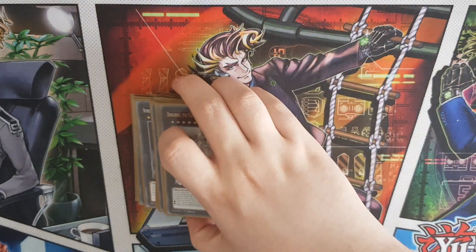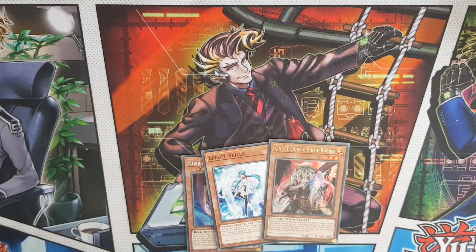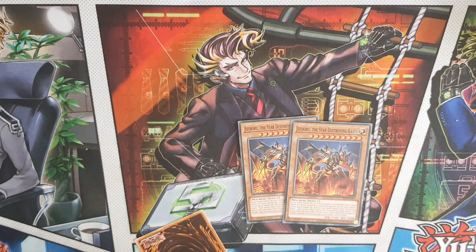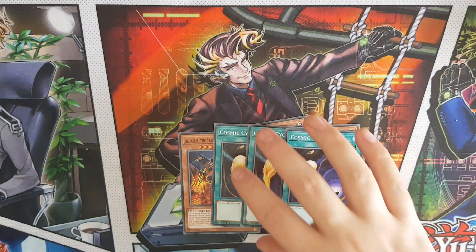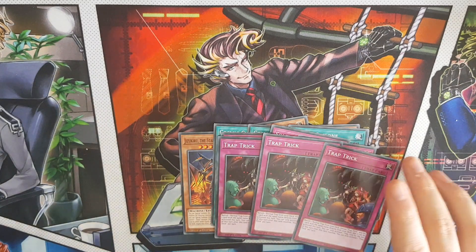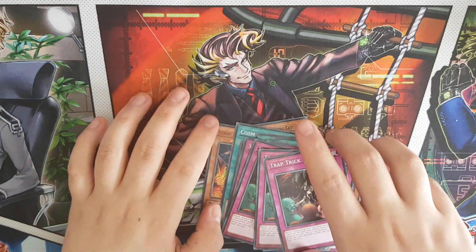Moving on to the side deck - this is used predominantly with cards from the structure deck except for three: one Veiler, one Ogre, and the spare Nibiru. Triple Jizukiru, three Cosmic Cyclone for back row hate, three Solemn Strike in case you need to go first, as well as Trap Trick in case you need to go first and want to get Machina's Overdrive out of your deck.